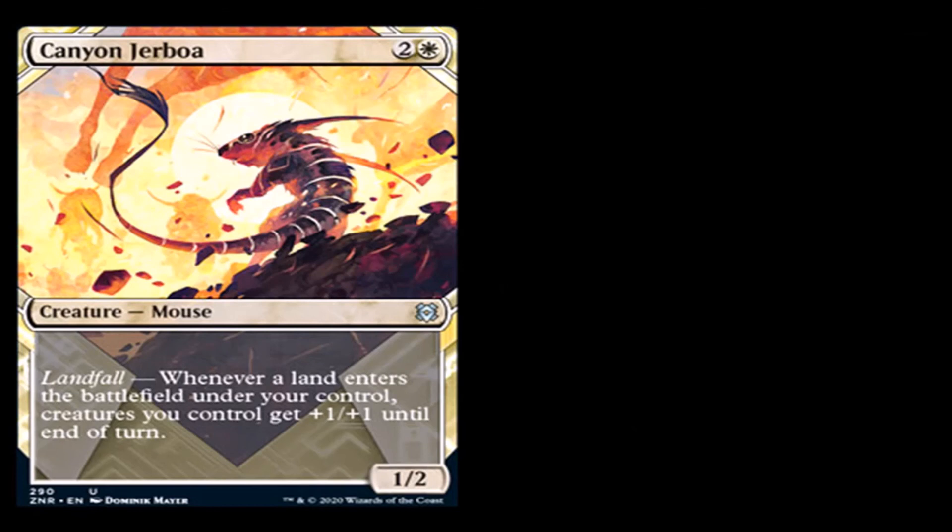Canyon Jerboa: two generic and a white for creature mouse, uncommon. Whenever a land enters the battlefield under your control, creatures you control get +1/+1 until end of turn. It's a 1/2. This card is probably going to be in some type of Boros or mono white aggro deck — that's where I would put it, just using that landfall ability as much as I could. With Evolving Wilds, Fabled Passage, all sorts of good things going on.